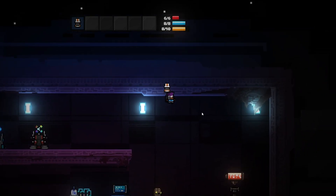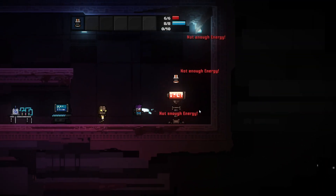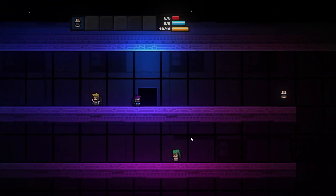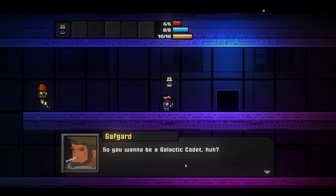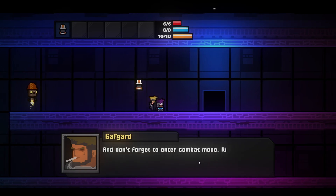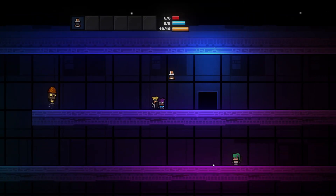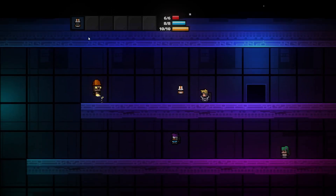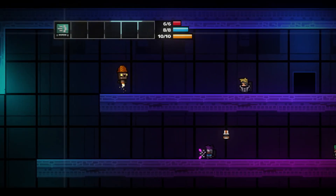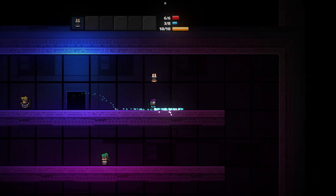You can jump infinitely — I can just keep hitting my space bar and continue to jump and use dashes as well. It's really, really neat. You do have some stamina. My stamina is 0 out of 10 and it says 'not enough energy.' So when that runs out, there's not much you can do. Let's go down here — this is like your little tutorial area. You'll talk to people. Gaff Guard here says: jump with space and dash with E and Q. Jump dashing is a lot faster than walking. Right-click to pull out your weapon, and hit the 1 through 5 keys to use your combat chips. So we do have a combat chip. If I go into combat mode, you'll see the combat chip is at slot 1. I can activate it and it activates Swiftness for me. You can see that as the little square pixels coming out.